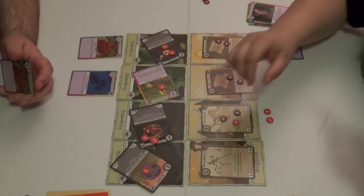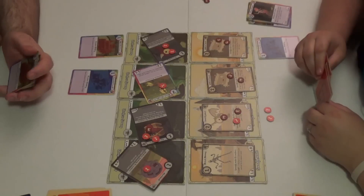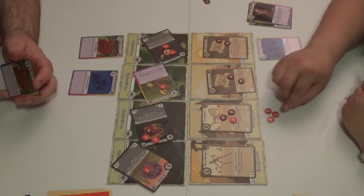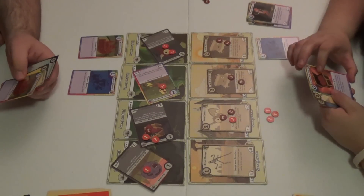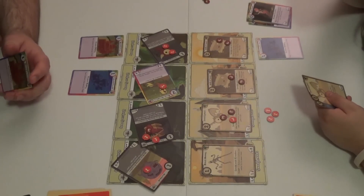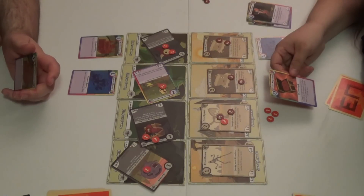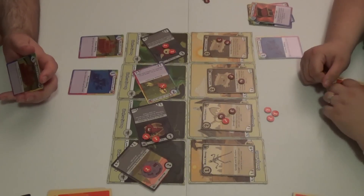Sarah plays the Beach Mummy. For a floop, she can return a creature she controls to its owner's hand. The Beach Mummy entering play triggers defense gains across her creatures. She also plays a zero-cost Sandyland creature: it has plus two attack this turn for each creature that entered play into an adjacent lane, so plus two. Attacking — the creatures go through and deal damage.